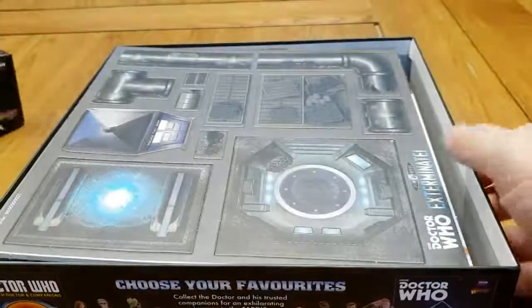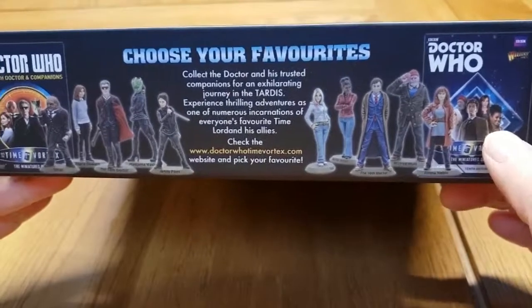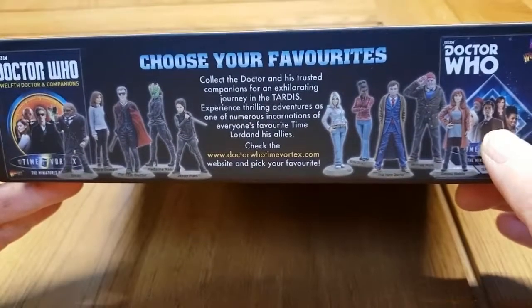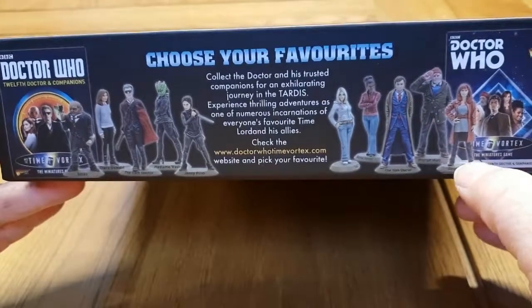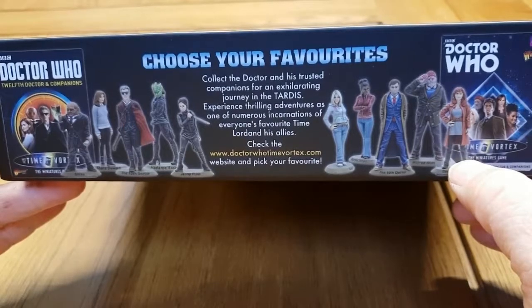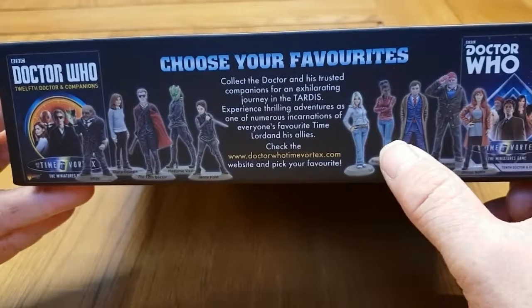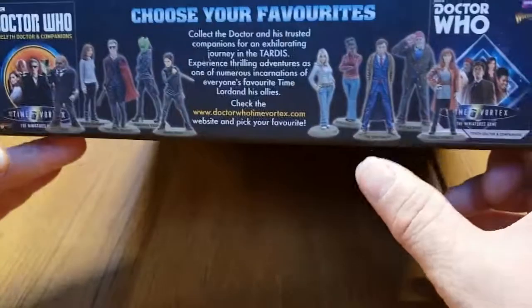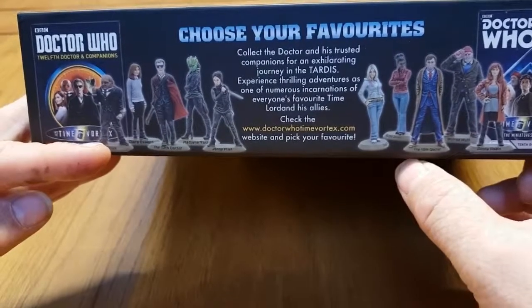Jumping inside the box, on the side you've got your factions. You've got the 10th Doctor and his companions: Wilf, Donna Noble, Martha, and Rose Tyler. Then we've got the 12th Doctor with his companions as well.